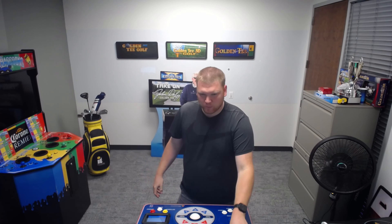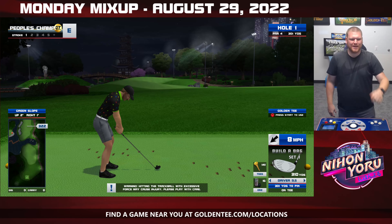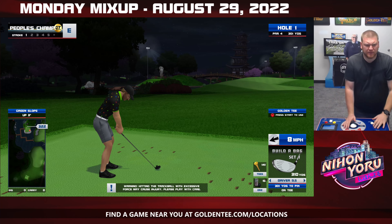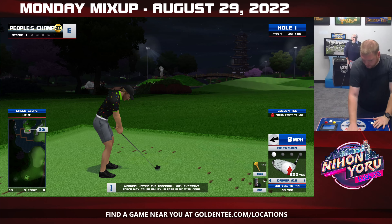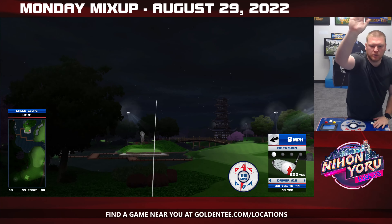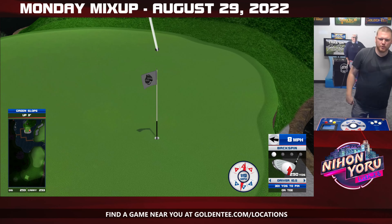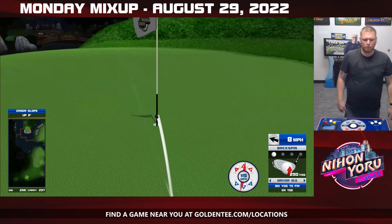Hello friends, happy Monday. Another great week. Kicking things off with this week's Monday Mix-Up on Neuron Yoru. Starting with hole 2, a nice straightforward drivable par 4. This gives you an opportunity to get a double eagle hole-in-one, or at the minimum, hopefully a nice little putt in for eagle right there.